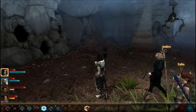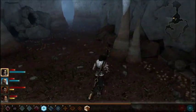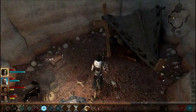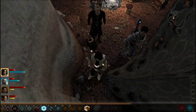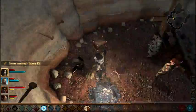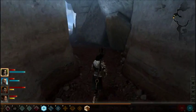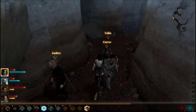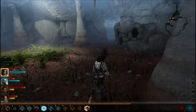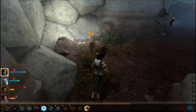Oh look, more ghasts — probably. Or at least more ghast holes. An injury kit. I did not mean to click in that spot — I meant to click on the open air injury kit. And a chest. That's an autosave, so I'll be returning this way after exploring around this way, because I feel like being thorough as always.